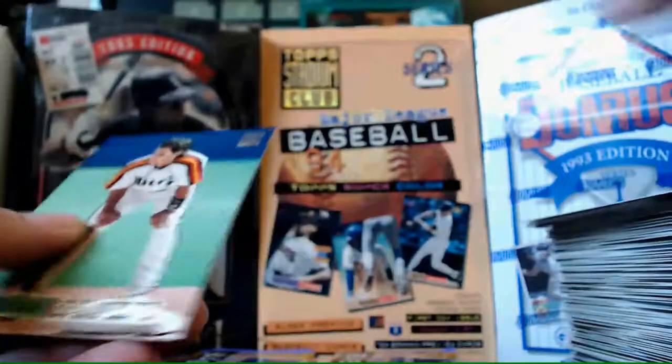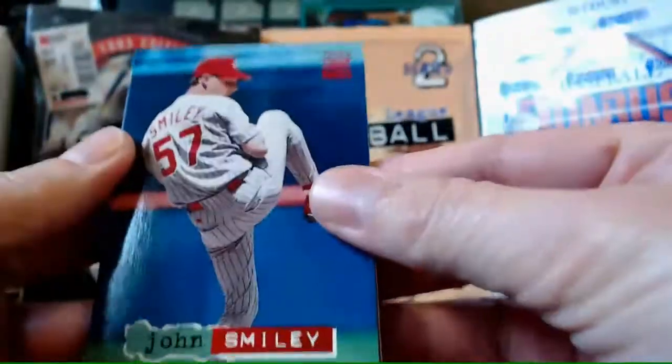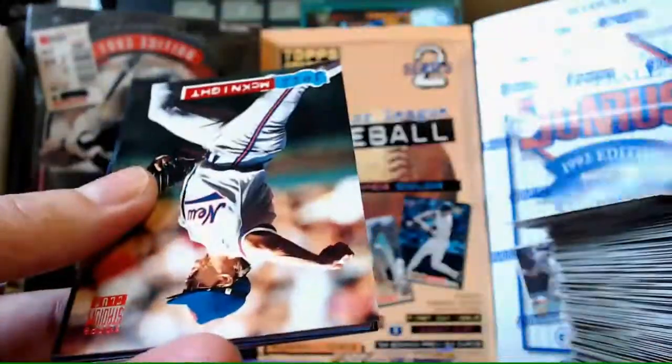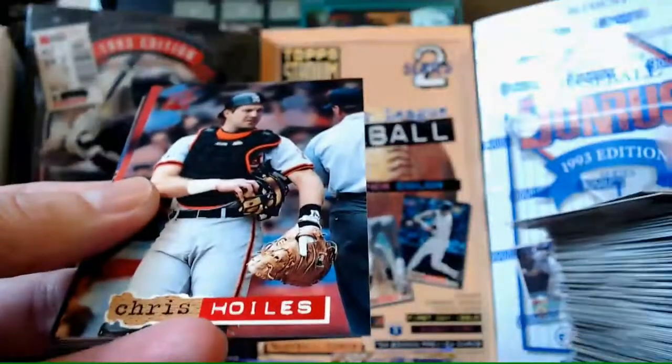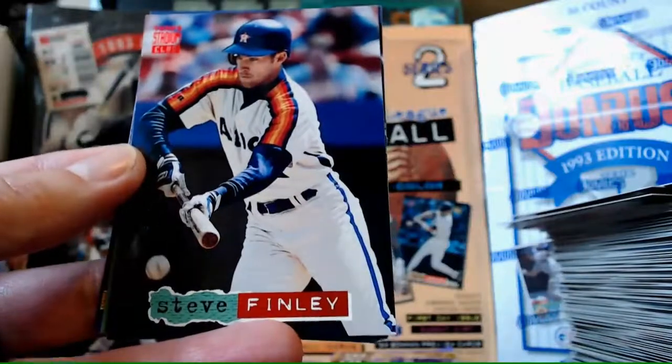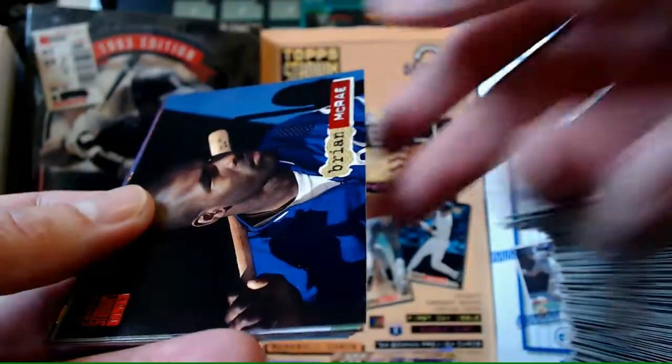Lance Blankenship. Manuel Lee. Chris Donnels is our parallel. John Smiley. Jeff Becerra - we've seen that. Jeff McKnight. Chris Hoiles. John Patterson. Omar Olivares - we've seen that. Steve Finley on the Astros. Brian McRae - there's a new one. Another one of those brooding cards.